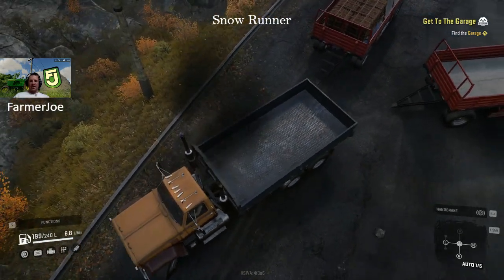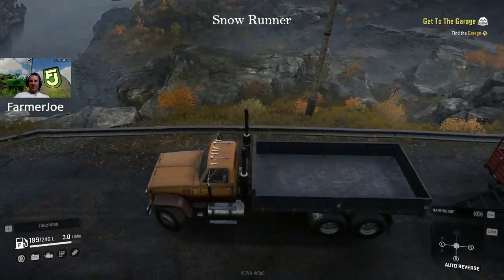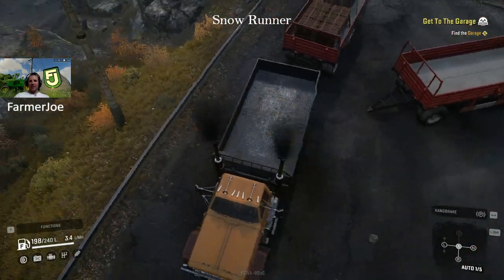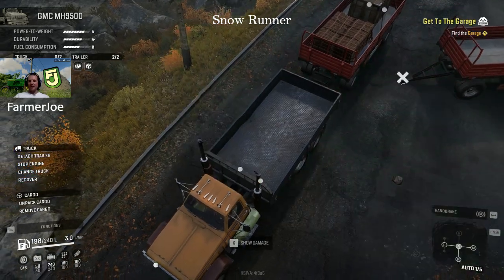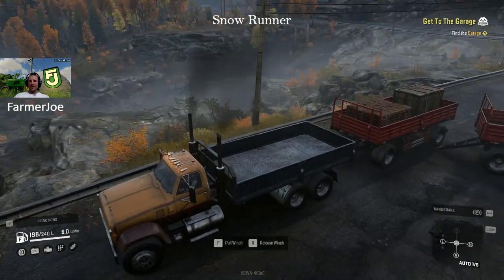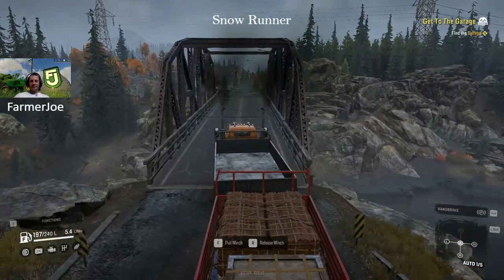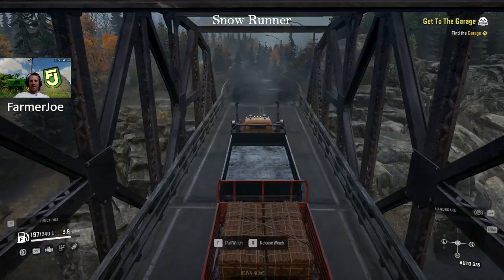I'm switching out the trailers a bit because I find your winching trailer - especially if you don't have weight on it - creates more drag. If you have the load on one, you're better off. Always winch to the empty trailer is what I find. Suck that in tight and we'll get on our way. That's it - onto the bridge.